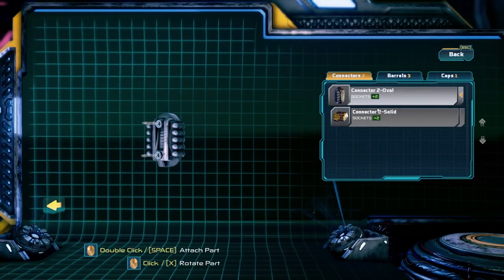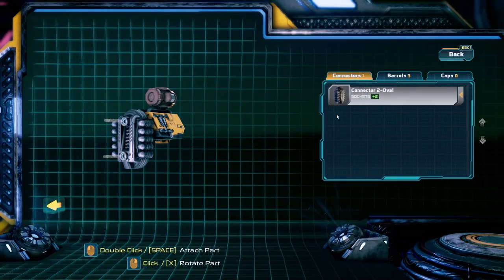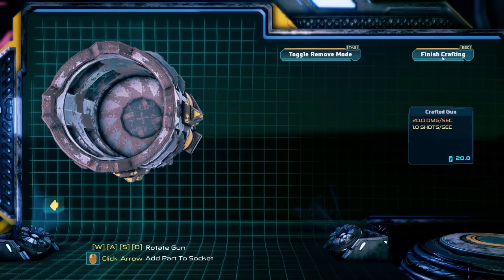Right hand, we're going to be going with you. We want the pressure booster and, of course, the spike ball launcher. Such a ridiculously sized gun. Oh my lord, I like it.